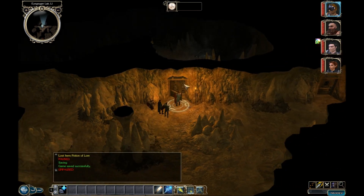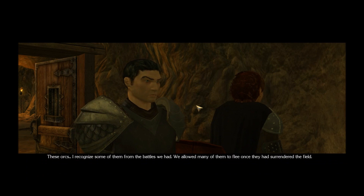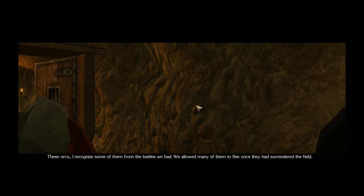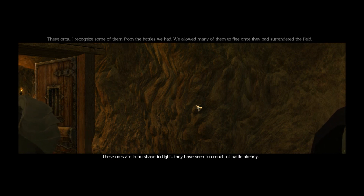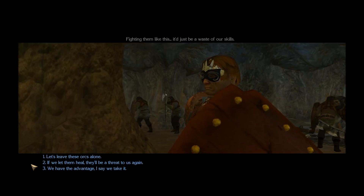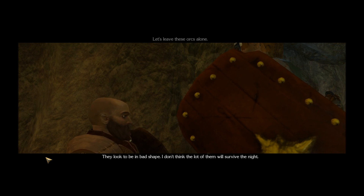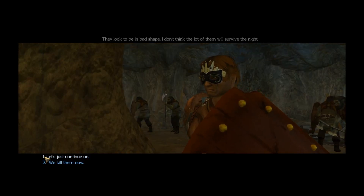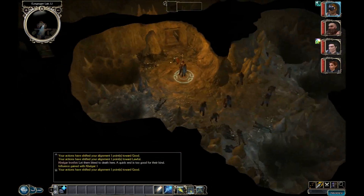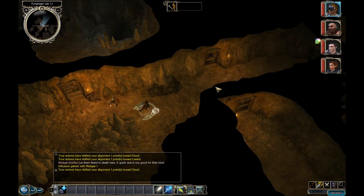Let's take a look at what's in this room. Wounded orcs — I recognize some of them from the battles we had. We allowed many of them to flee once they'd surrendered the field. These orcs are in no shape to fight — they've seen too much of battle already. Fighting them like this would just be a waste of our skills. Let's leave these orcs alone — they look to be in bad shape. I don't think the lot of them will survive the night. Let's just continue on. That was meant to be the question: do we kill people who are helpless and going to die anyway?